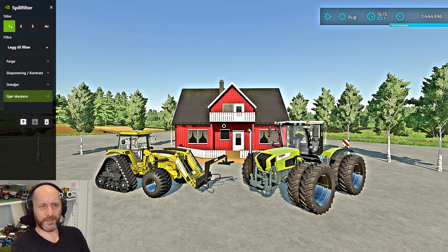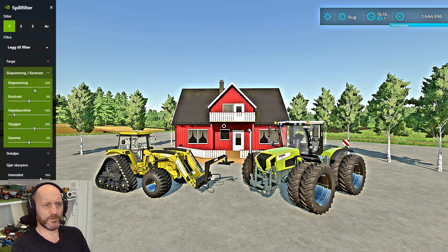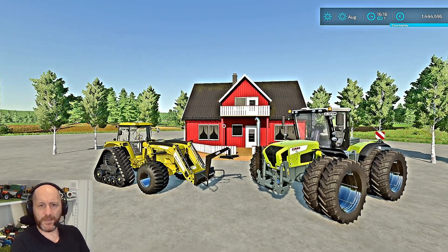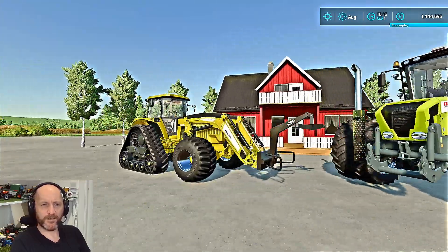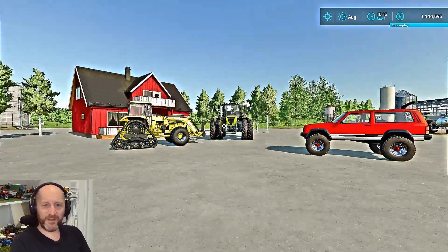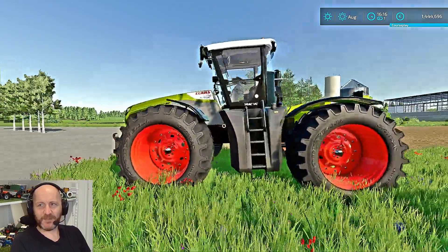I have this one, which I think might be a little bit bright, so I can adjust it. Maybe exposure, contrast, shadows. You know what, I'm going to keep it like that and press Escape. Now I can play with it — look at those bright rims! It's maybe a little bright, but it's definitely something to play around with.